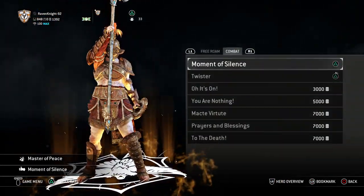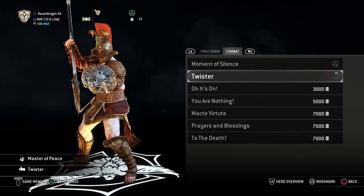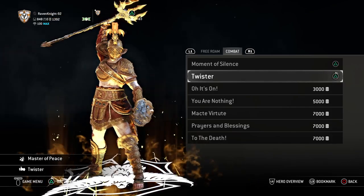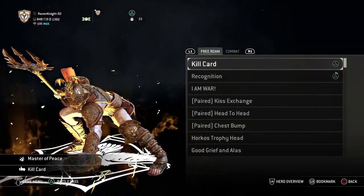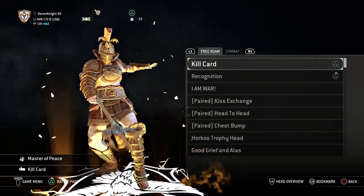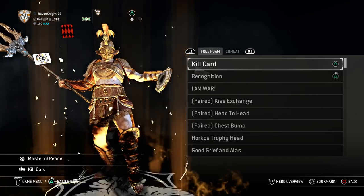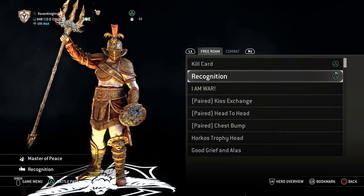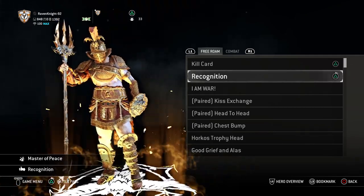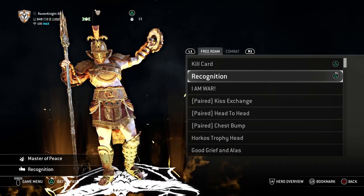For emotes, I use Moment of Silence because she will show respect when she needs to, and Twister — she's showing off, that's all there is to it. For Free Roam, I use Kill Card because this is her showing off, being a showman, hiding behind trickery and fun — she's having a good time, or at least she wants you to think she is. And Recognition — showing some honor when she needs to, but at the same time still telling the crowd she's who matters.